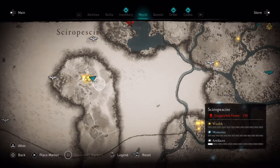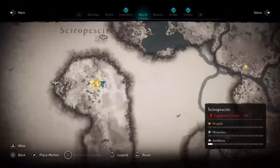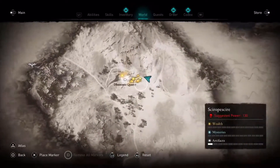Next, for the Sarcophagus Shield, you want to head over to Dust Stone Quarry, which is west of Mercia, right up in here.